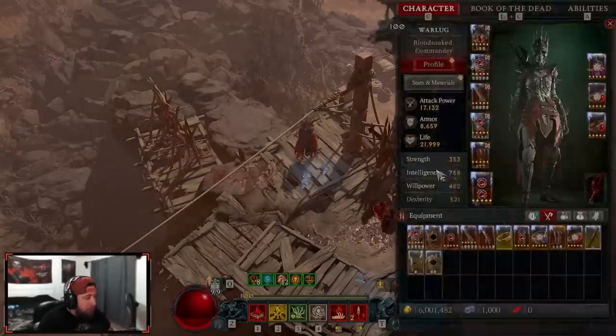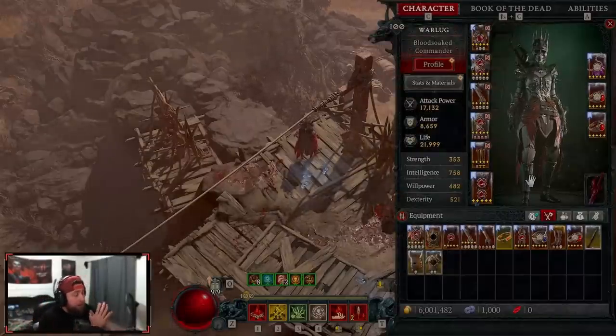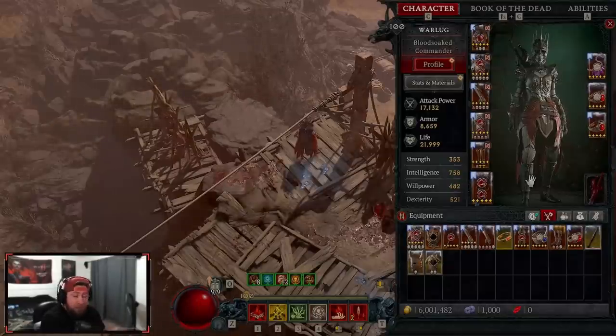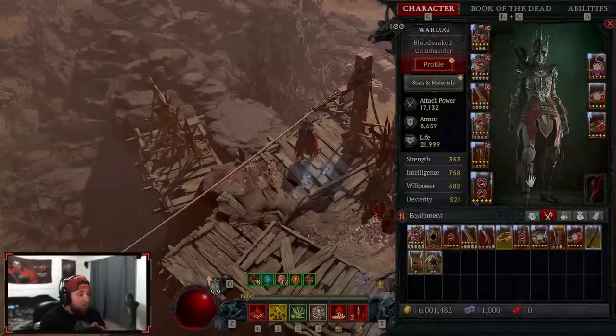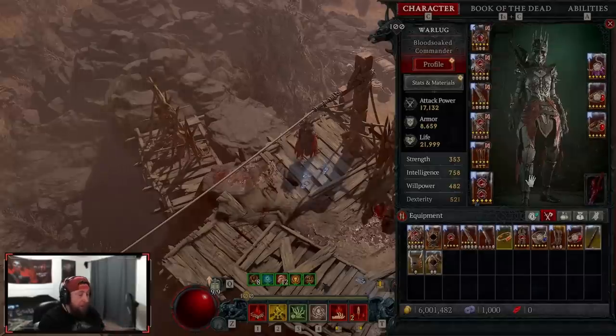If you've seen my Blood Surge video, go check that out, but the Blood Lance build is essentially the same exact build. We're going to change just a few things. It's barely different — just a few powers and a couple skill changes from the Blood Surge build, so you can seamlessly switch between the two.